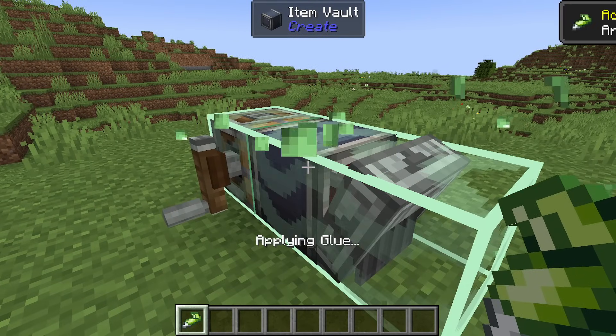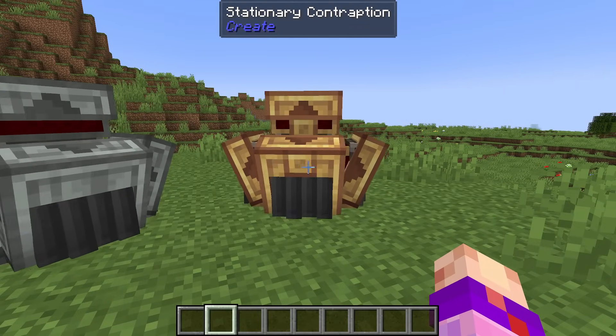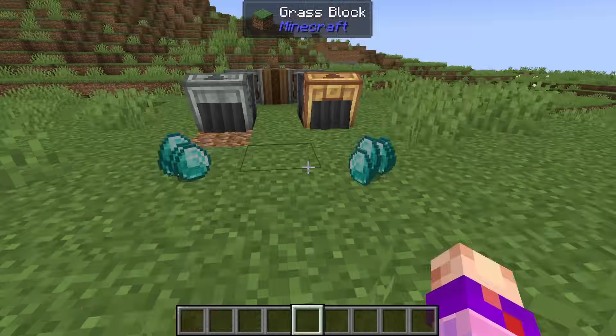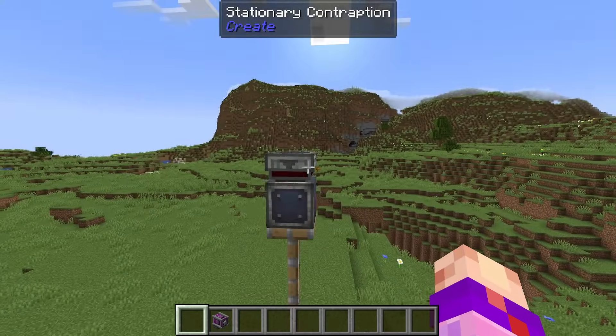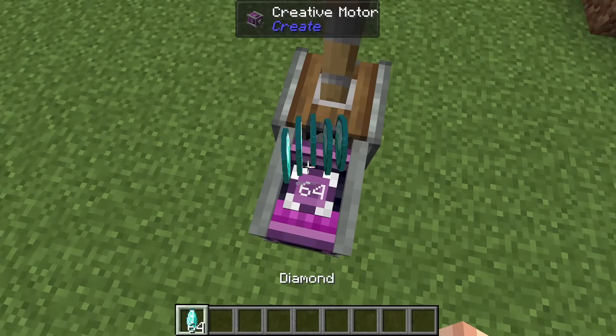Things do get weird once we put these on a contraption. When on a contraption, the only difference between funnels is that brass can be filtered. Otherwise, both will extract and insert a full stack of items at a time. To insert into a contraption, it has to move into items on the floor. Funnels can insert vertically on contraptions as well, but it is extremely finicky — they have to be moving at a certain speed, so it's not really recommended.